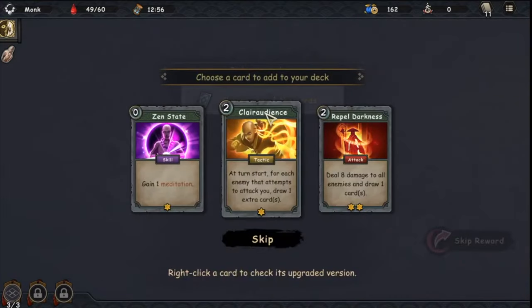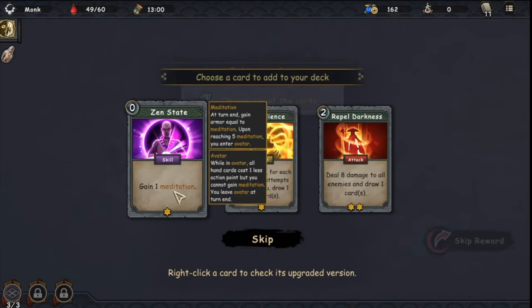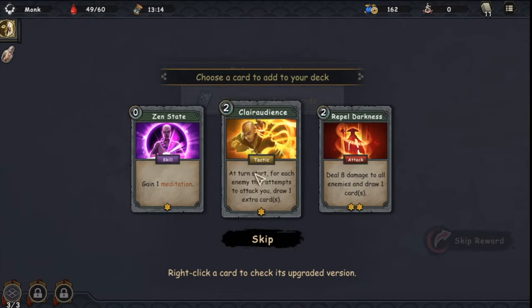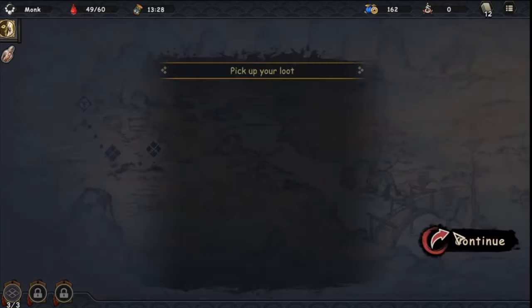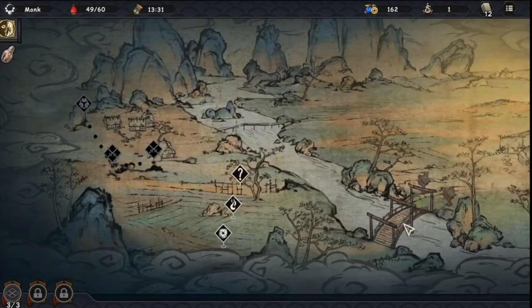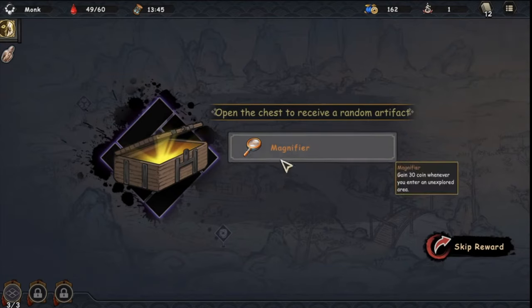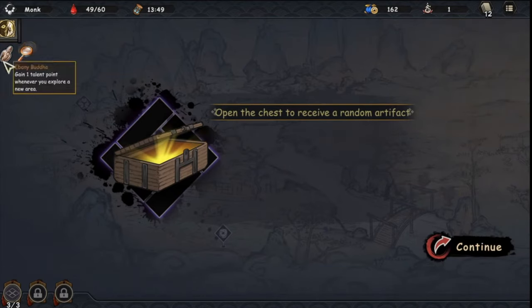Choose one of the cards. One gives meditation; on entering avatar, all hand cards cost one less action point — but you can't gain meditation and you leave avatar at turn end. Another deals area damage and drops one card. At turn start, for each enemy that attempts to attack you, drop one extra card. Let's take this one for now. I open a chest and receive a random artifact: Magnifier — gain 30 coins when entering an unexplored area.